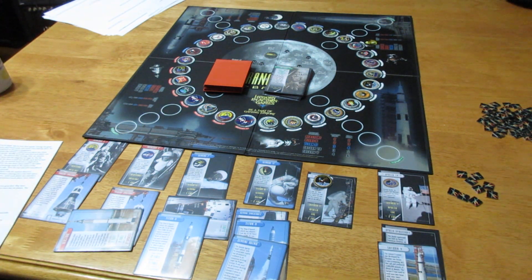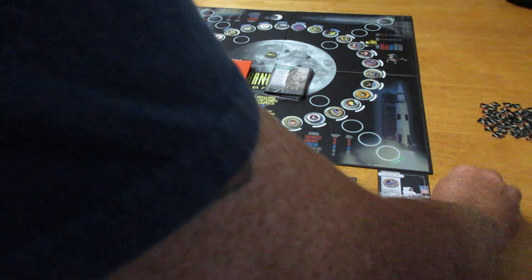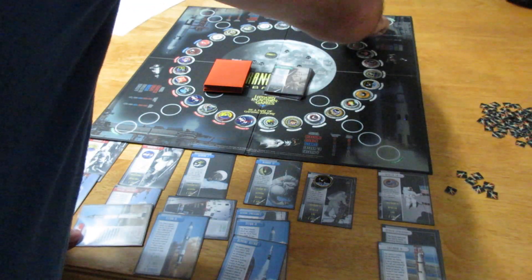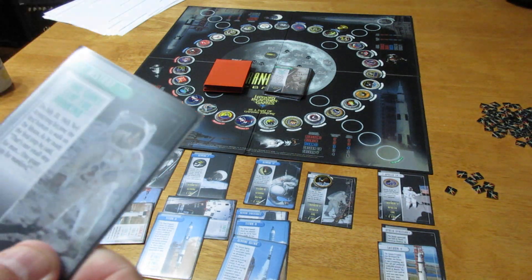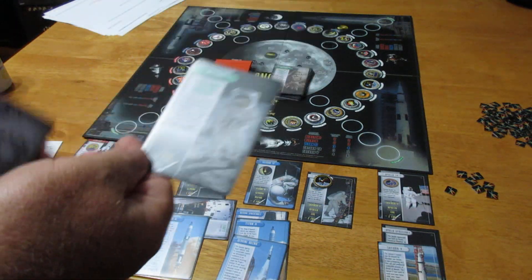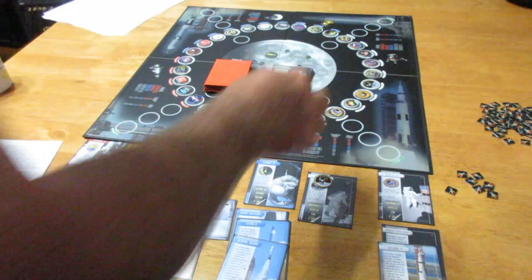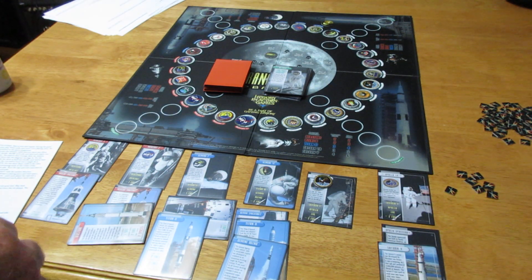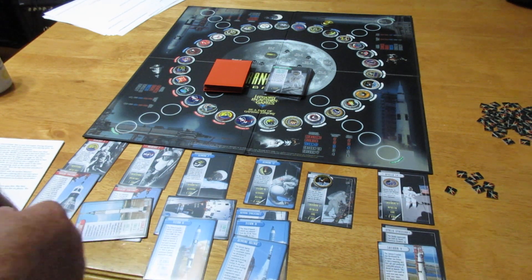I can move two spaces with Mercury 2, so I go one, two — I'm over to Gemini 12. I play the 'One Giant Leap for Mankind' card, which gives a bonus of one move and one fuel, so I spend that extra fuel to move one more. I'm trying to get around to Gemini 7, and I can move four spaces with Gemini 7.